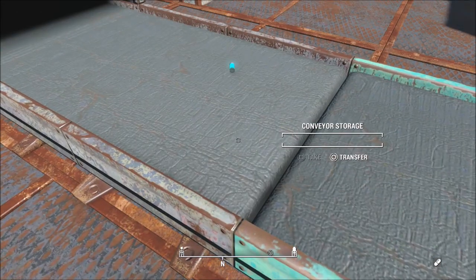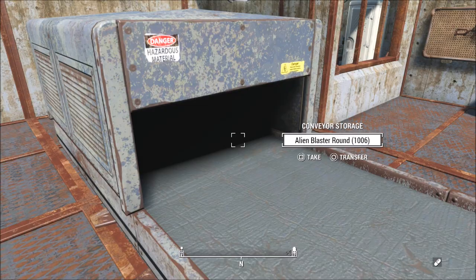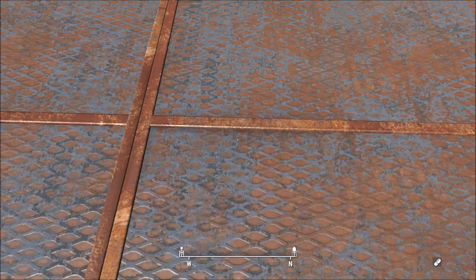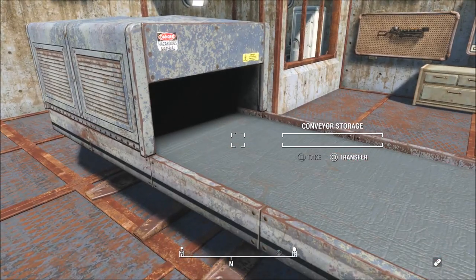Just to recap: this is where you want to press square to take your item — basically whenever it's halfway in the black and halfway on the screen. I feel like I didn't show that well enough in the last video, and I want you guys to know the exact time you want to take the item because it can be kind of tricky — it's all about timing. But this glitch really isn't that hard.